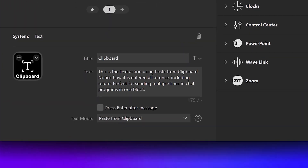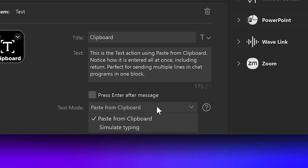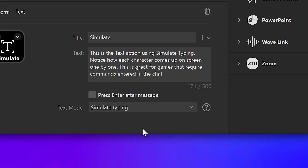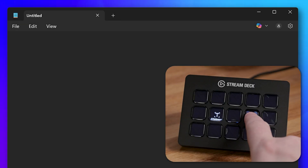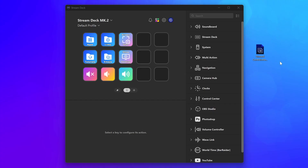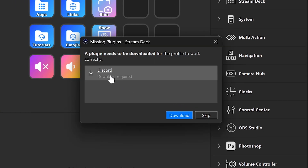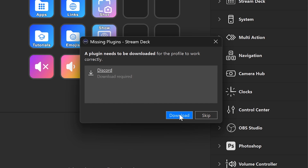The Text action can now truly replicate hitting Ctrl-V or Command-V on your keyboard. Previously, the Text action would simulate typing — you can still use the old method, which is perfect for sending commands in a game. Importing profiles is now also easier, as Stream Deck 6.9 will check for missing plugins and let you download them in one place. There's a ton more tweaks and improvements, so use Check for Updates in your Stream Deck app to try them out now.